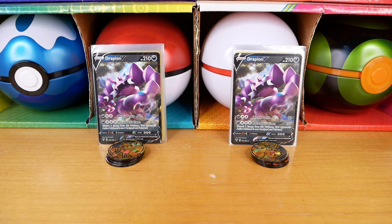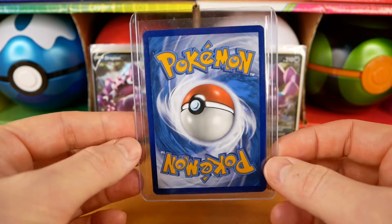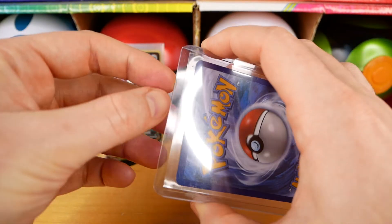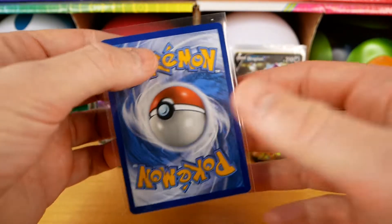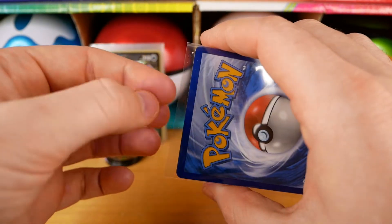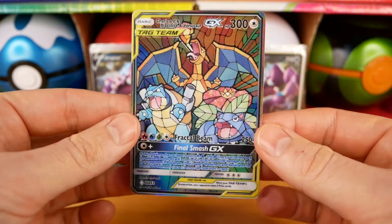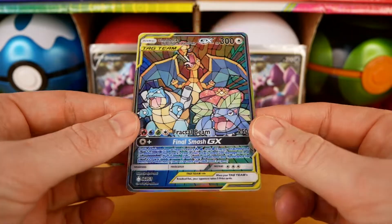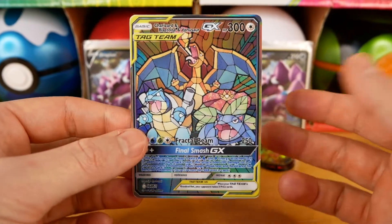We'll also be reviewing some PSA cards and some amazing never-before-seen cards throughout this series. Let's get straight into the first one before we get into the pack battle. I'm going to show the one that was in the thumbnail — it's a beautiful card and actually one of my favorite custom cards ever made. The first card is this shattered glass Charizard, Blastoise, and Venusaur GX card. Look at that — absolutely incredible.